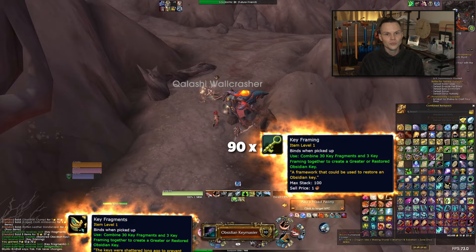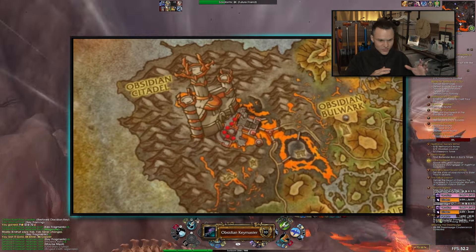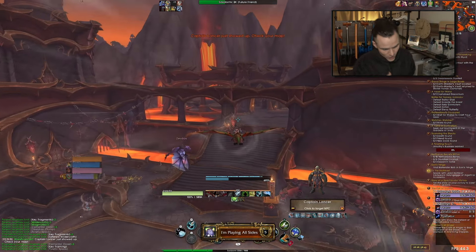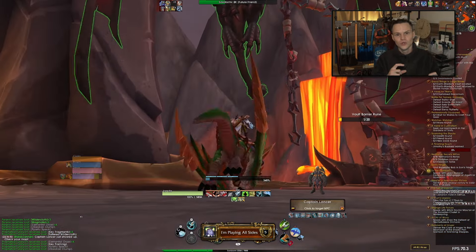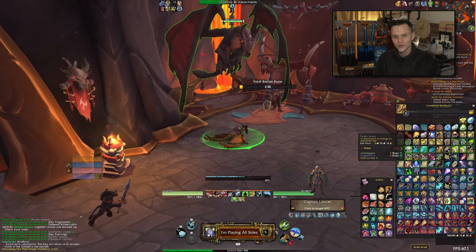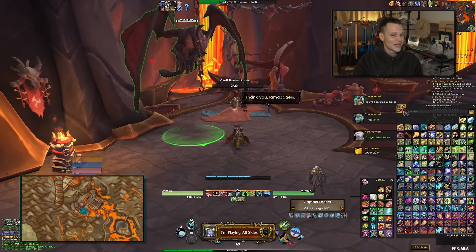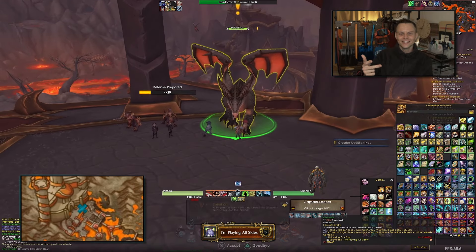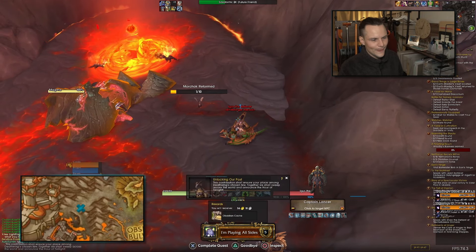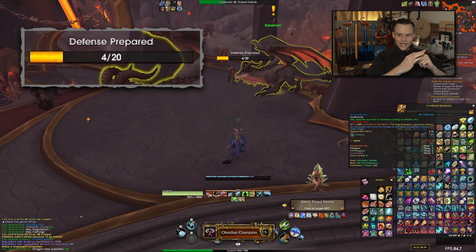The fastest way to farm the fragments and framings is to search for a key-farming group during a busy time of day or create your own, then fly around in a loop killing all the mobs in the area — they all drop fragments and framings, and it's much faster in a group. While farming, you can handle the other achievements too. For 'I'm Playing All Sides,' hand in four keys — one to each of the four NPCs: Rathion, the Forge Master, Sabelian, and the fourth NPC shown on screen.